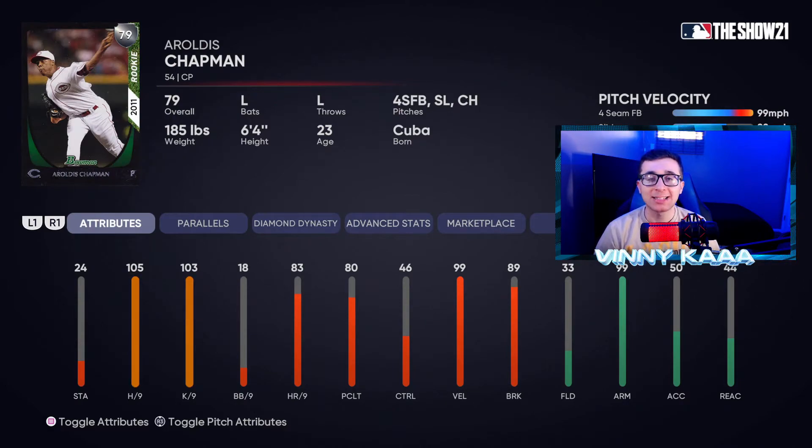The last silver card is the 79 overall Aroldis Chapman. I hate playing against this card in Battle Royale because when he mixes the fastball with the slider and changeup and somebody knows how to hit their spots, this card is so hard to play against. He has 99 velocity and will throw the ball over 100 miles per hour — that's exactly what you want out of your bullpen.